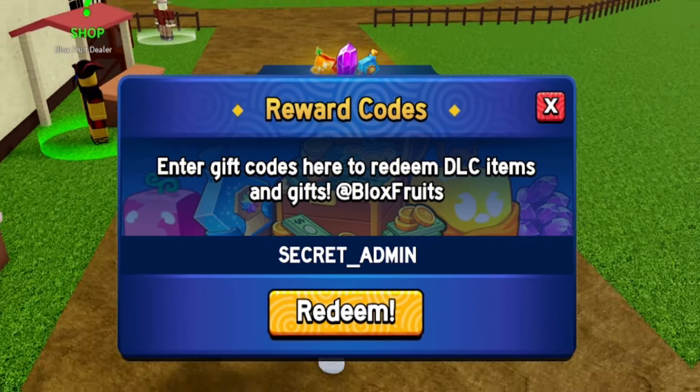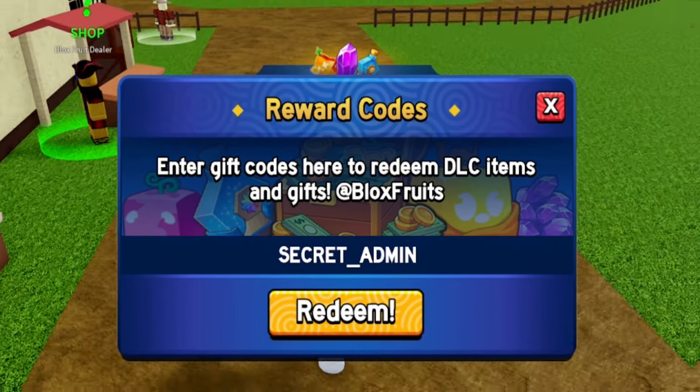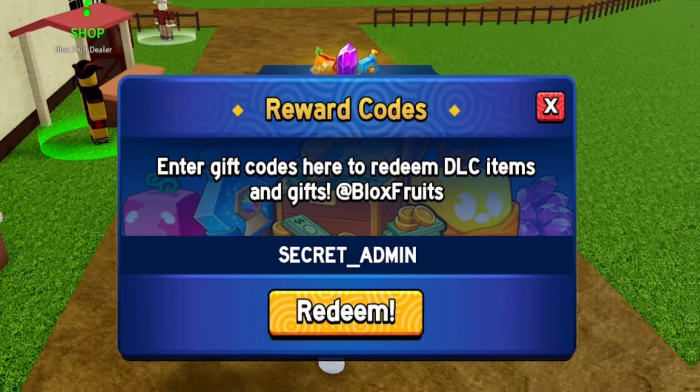Redeem the code 'kitt_reset' — that's K-I-T-T underscore R-E-S-E-T — which will give you a stat reset. If you go to Stats you can reset them, and we currently have three stored just from working codes. Otherwise you'd have to buy stat resets for 75 Robux, so this is essentially a free 75 Robux code, which is really nice.